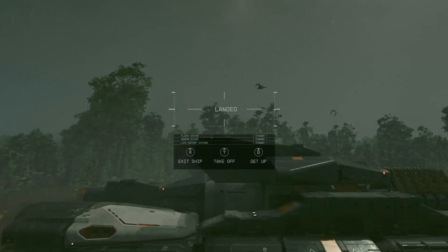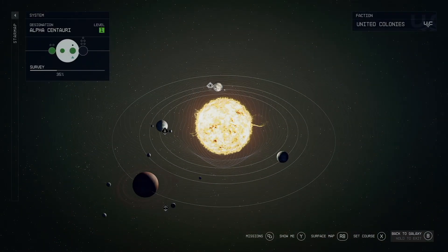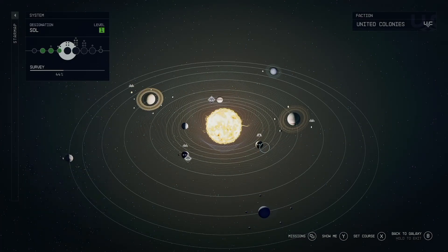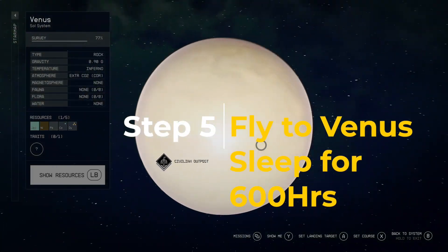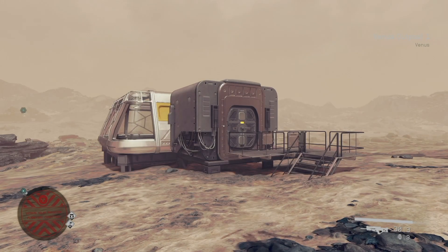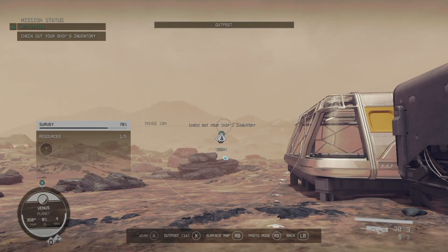Now that we have our ship, we're going to do two things. We're not even going to get out of the pilot seat. We're going to go over to Venus in the Sol system and we're going to fast forward time 600 hours to completely hard reset the ship. I already have an outpost near the civilian outpost down on Venus. If you don't have an outpost here on Venus, I'll show you exactly what to do in just a second. We're physically here and our ship is physically over there.